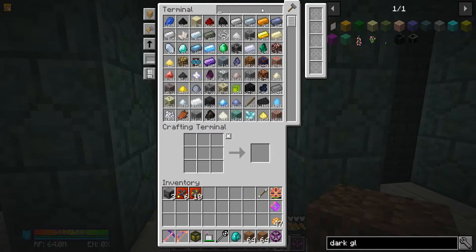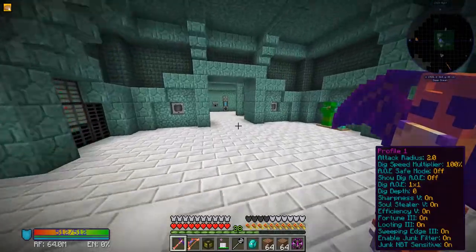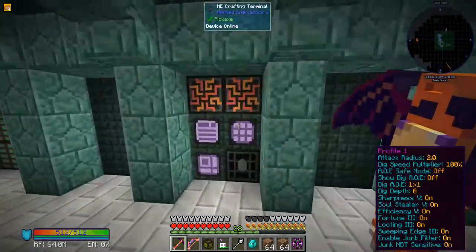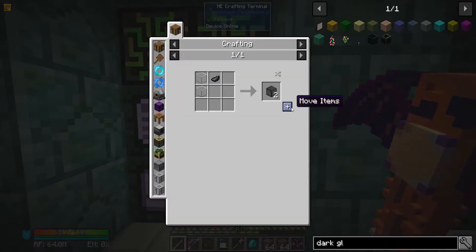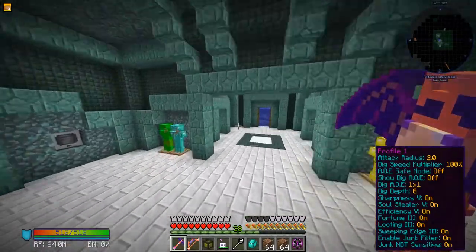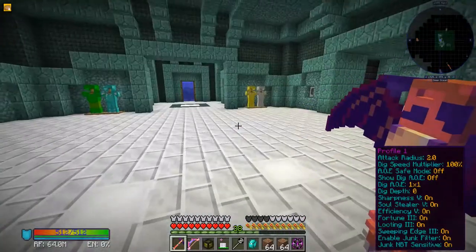I'll just bring all of them. Let's grab some sticks and some cobblestone — oops, made 64 of those, didn't mean to. We need to make more dark glass. What the heck, where did all my glass go? It's gone. 36 just got made — that's crazy. Anyway, let's head on back. That should be enough to finish the project. We'll make more just in case — yep, that'll be enough.